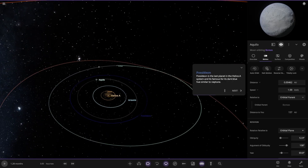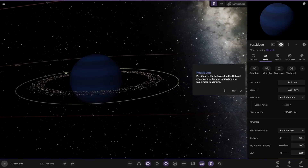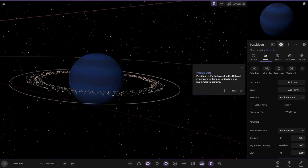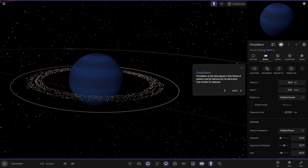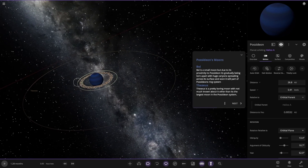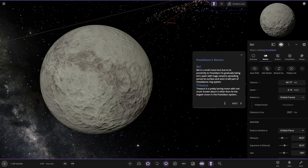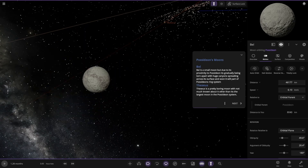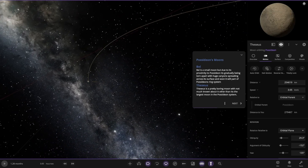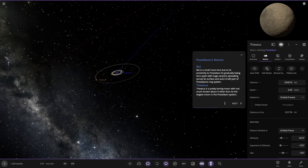Next we've got Poseidon. The ultra blue — it's very dark. The last planet of the Helios A system and it's famous for its dark blue hues, similar to Neptune. It has a moon: Belle — a small moon gradually being torn apart, with huge canyons spreading across its surface, and soon will be part of Poseidon's ring system. And Theseus: a boring moon, not much known, other than it's the largest moon in the Poseidon system.